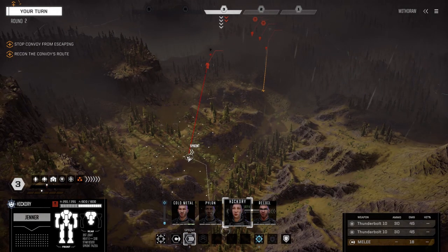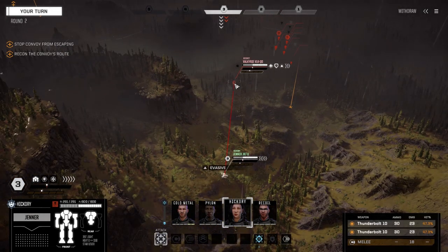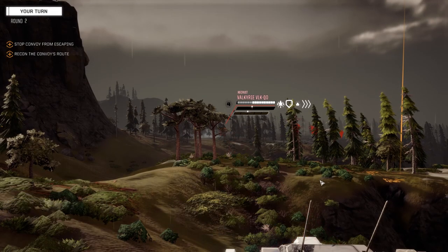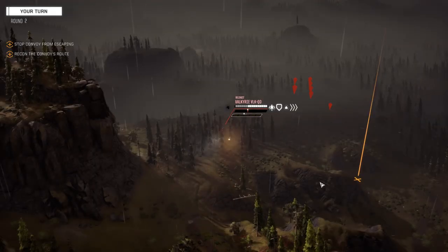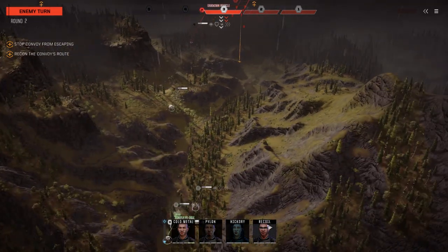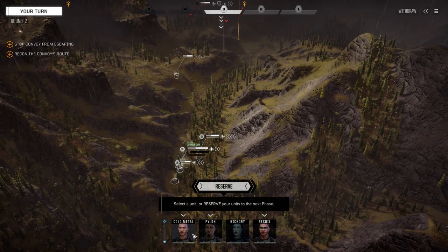Alright, let's get started. I don't really want the Jenner in here first, but I'm thinking she should probably move up and engage. That's a lot of guys at once. What do we got? Valkyrie. I think we got one Valkyrie piece in storage. Let's fire on the Valkyrie — 47%, not bad. No hits, figures. The reason I hate this map is if you have slow-moving mechs, the vehicles just drive right past and it's so hard to catch up to them.